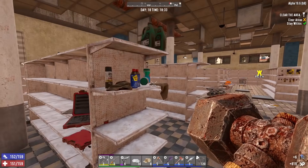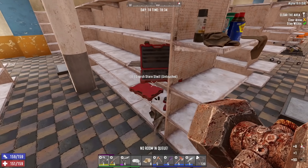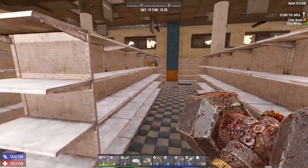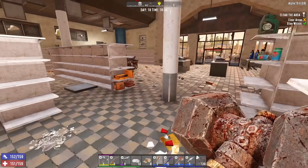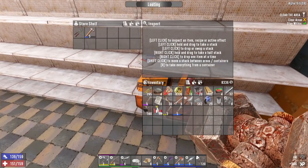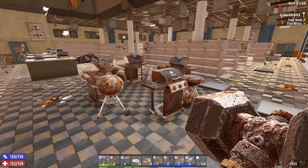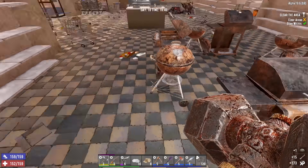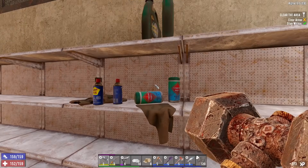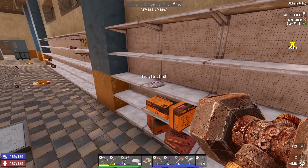Scrap that, loot it all. A lot of wrenches — hey, if I needed wrenches this would be a good loot run. It's so funny, I have so much stuff to make like augers and chainsaws but I just don't have the recipe for any of it. Oh, we got some burnt meat in there — hey man, it's the apocalypse, you'd eat that burnt meat. Unless you're Rick Grimes — he's not gonna have his kid eating cat food.